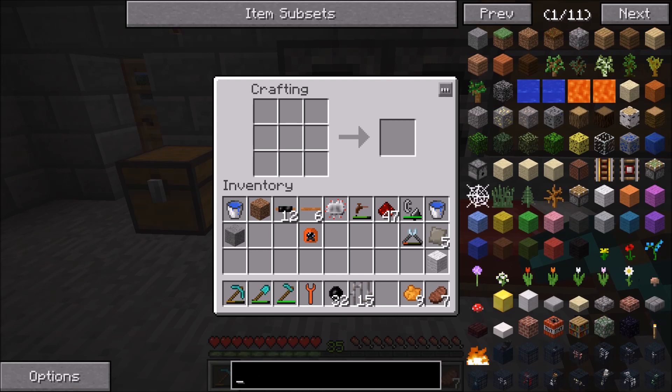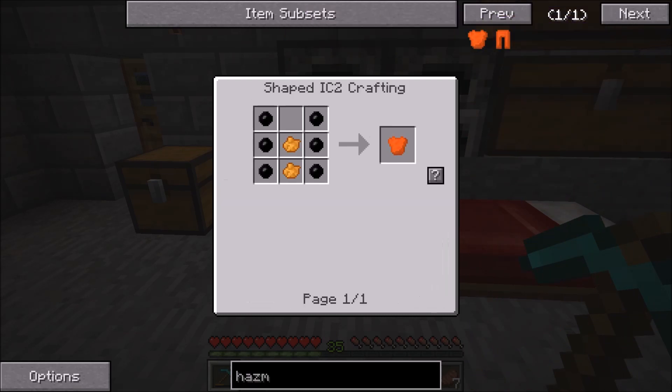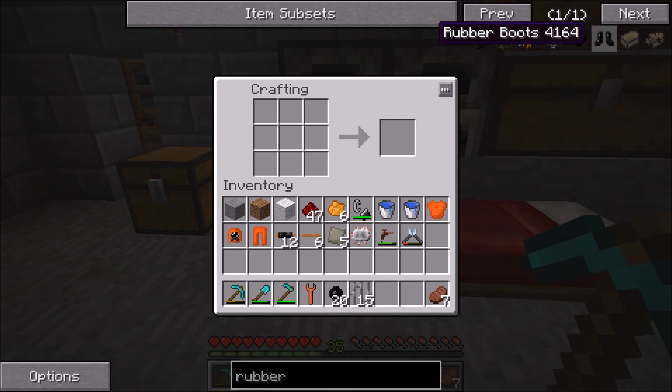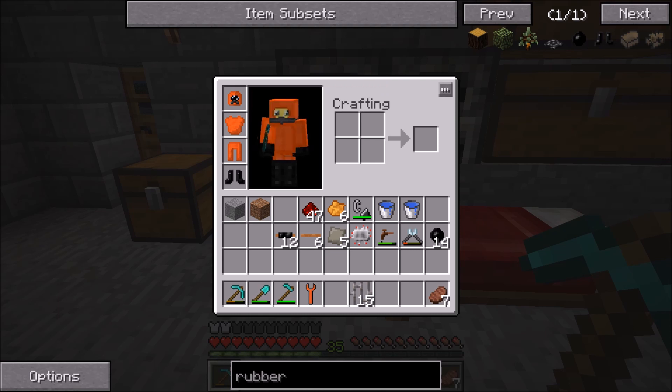So we got the scuba helmet — that's the first piece that we need. Then if we search up hazmat, you can get the hazmat suit and hazmat suit leggings. Really easy to make, and these are relatively similar. There we go — hazmat suit leggings. And lastly, we're going to make some rubber boots. So that's what the wool would be for. There we go.